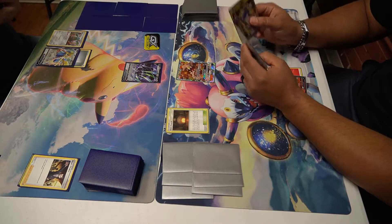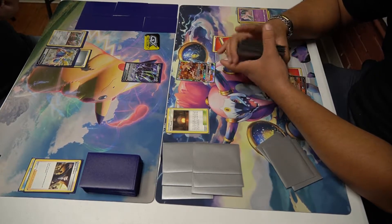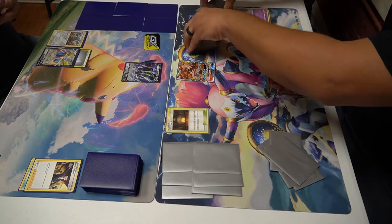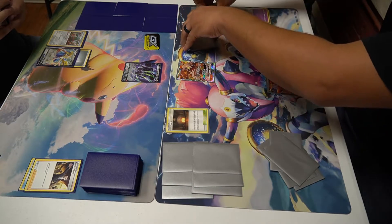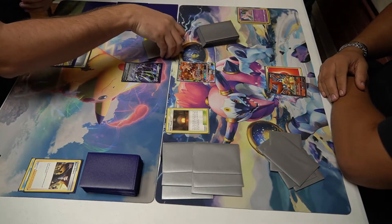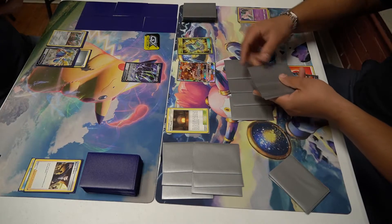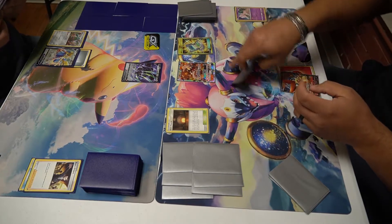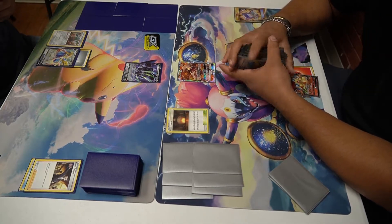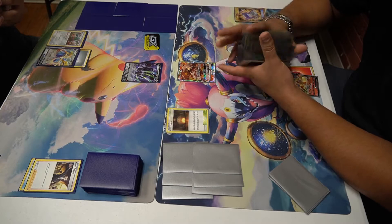We got that Pokemon Communication — we can see if we can hit that Welder. We're going to thin the deck a little bit first, getting those two energies out. I should have checked if I had enough Welders before using Poke Gear, but hopefully we can draw the Welder out of it. Poke Gear hits seven cards — and no Welder at all. Pretty sad, no Welder whatsoever.